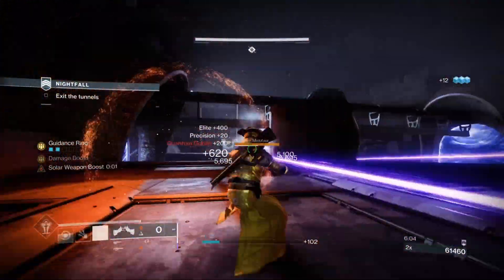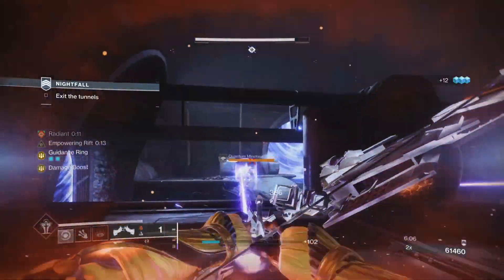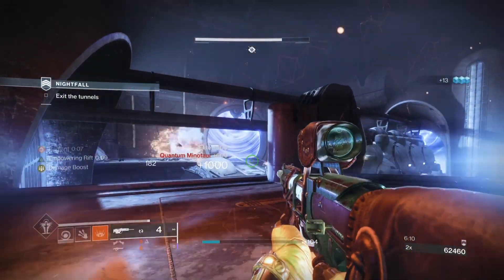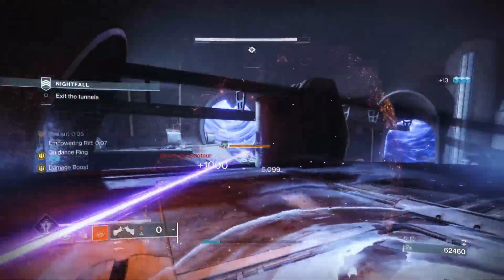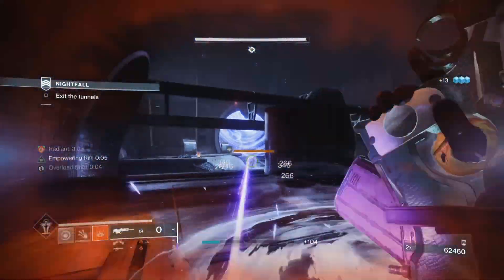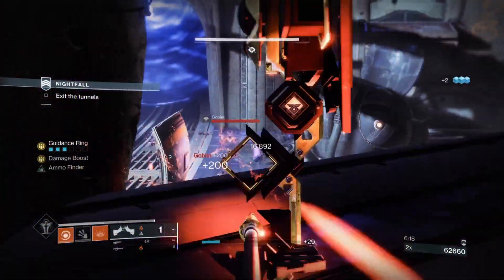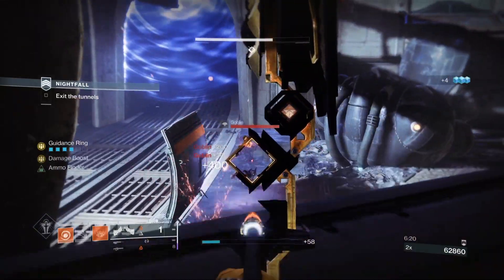We'll try and use the guidance ring as much as possible. It's doing well on match game shields, I'll be honest, but it's a little inconsistent. And as I said, the bow feels a little slow right now because I haven't got the Catalyst. I'll go ahead and get the Catalyst and then test it out on GMs when they come out to see what it's like.